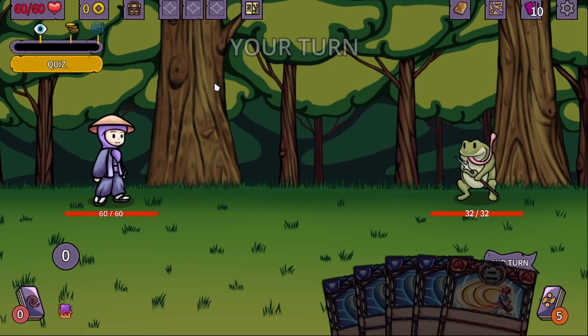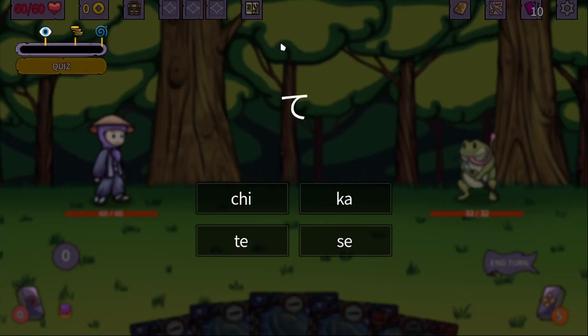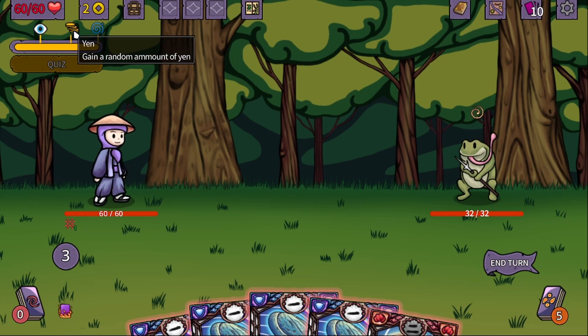Ogama basically means like a respectful frog — in this case it is like a toad creature, a giant toad. Okay, so quiz. This is te, this is ri, and this is ki. So we got three correctly. The first reward is revealing the enemy intent, then the second one is gaining some yen, and the buff is applying rage to yourself: deal 25% more damage during one turn.